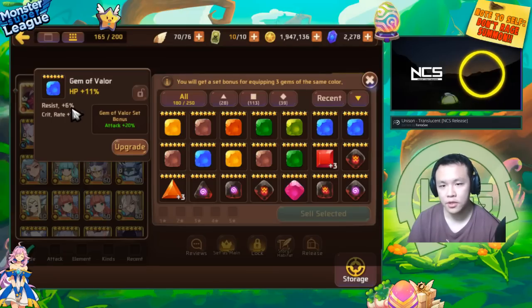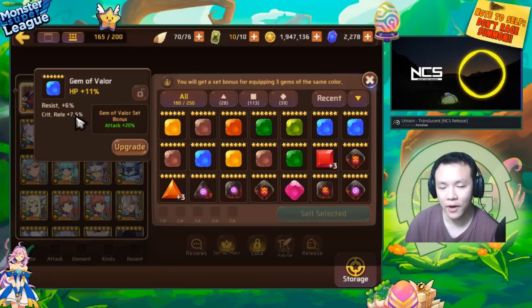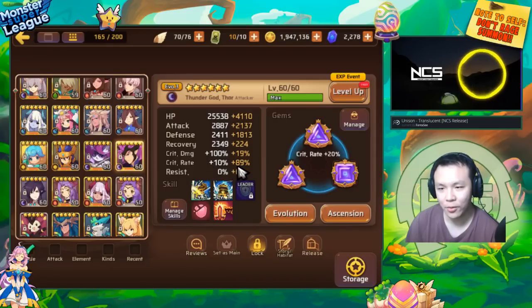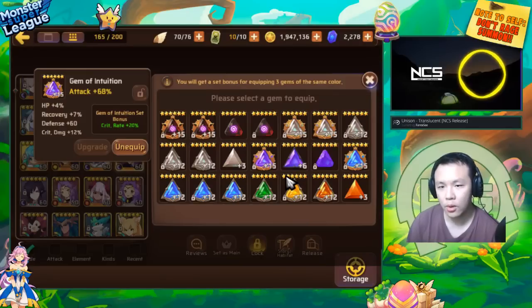The best gems are definitely the ones that have resist substats and also crit rate at the same time. If you look at this gem, the crit rate is 7.5%, and this is a pretty good way to judge if your gem is able to reach max crit. One of my downfalls is some of my dragon speed 10 units don't exactly have 100% crit — they have 99%. One crit rate gem equals 54%, and rolls go from 6% to 7.5%.